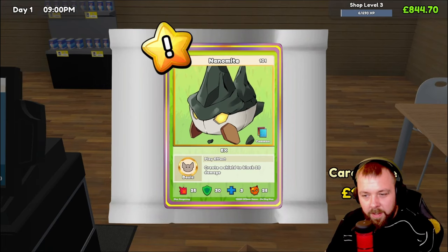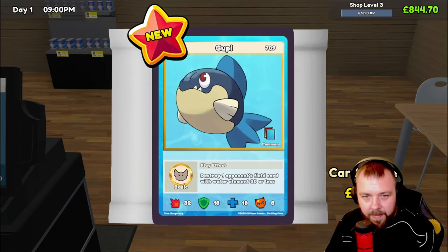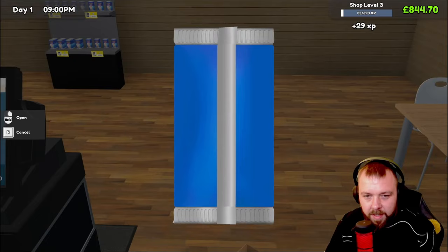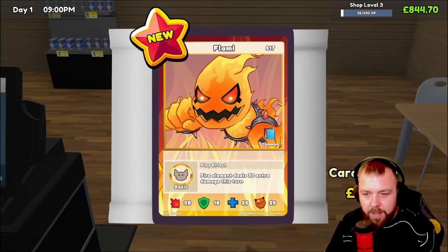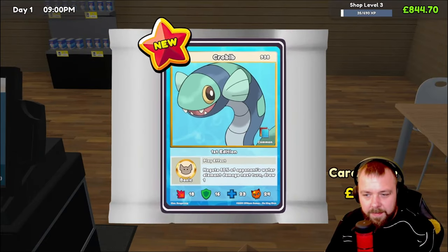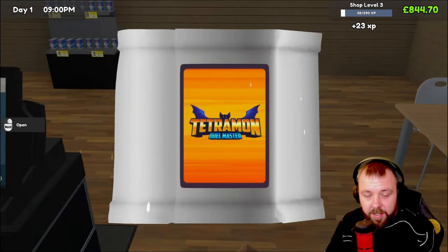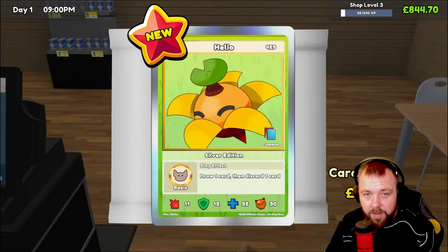£4.04 for the get soon. £13 and Nanomite XX — so that's pretty cool, I do like the look of that one. Nanami — we're doing well with these card openings, I must say. Definitely been lucky. Nice shiny Kitsune — first edition one as well, so that's pretty good.